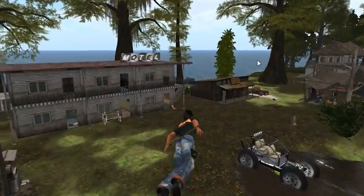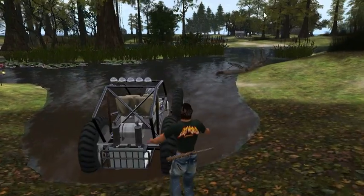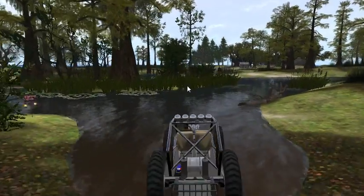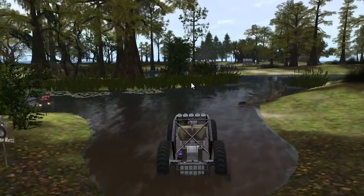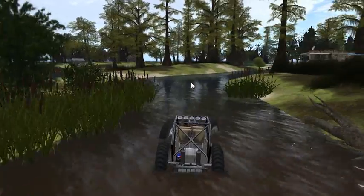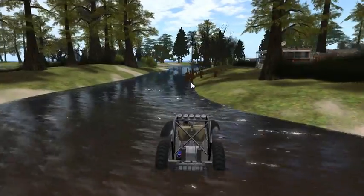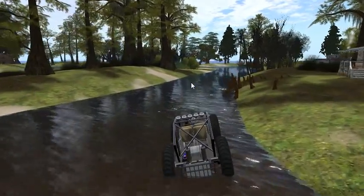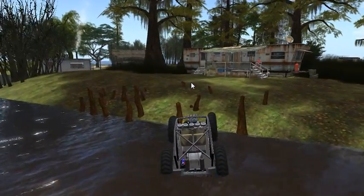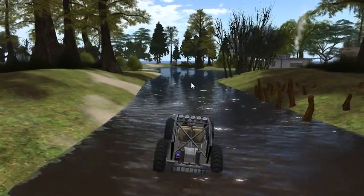Let's just ride in this swamp buggy for a little while. Let me get back down here, click this thing — and off we go in this dirty, murky water. We got a lot of bass and alligators out here so you got to be careful. You could probably rent that place there real cheap — unbelievable.